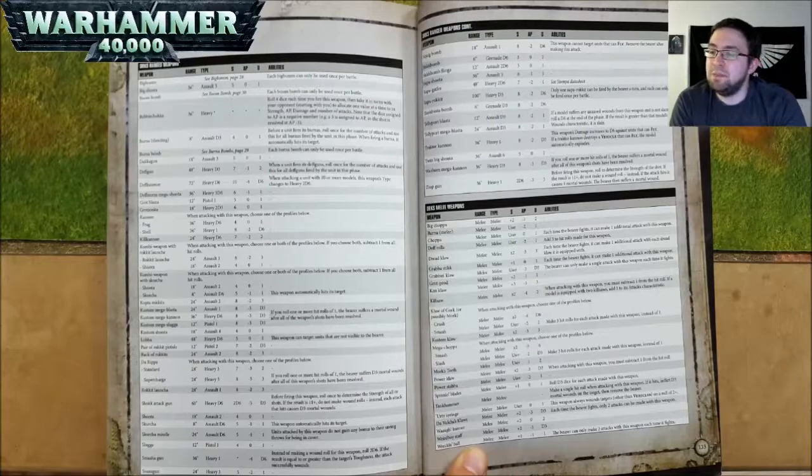A Grab-a-Stikk is Strength +1, AP nothing, and 1 damage — each time the bearer fights, it can make 1 additional attack with this weapon. A Grab-and-Claw is Strength User, AP negative 3, and D3 damage — the bearer can only make a single attack with this weapon each time it fights. A Grot Prod is Strength +2, AP negative 1, and 1 damage. A Kan Klaw is Strength +3, AP negative 3, and 3 damage. A Killsaw is Strength ×2, AP negative 4, and 2 damage — you must subtract 1 from the hit roll. If a model is equipped with 2 Killsaws, add 1 to attacks characteristic. A Klaw of Gork (or possibly Mork) — when attacking, choose one of the profiles: Crush is Strength ×2, AP negative 4, and D6 damage; Smash is Strength User, AP negative 2, and 2 damage — make 3 hit rolls for each attack made with this weapon if you choose Smash.